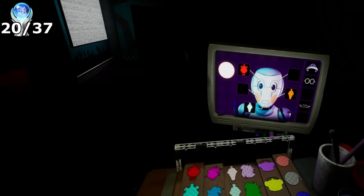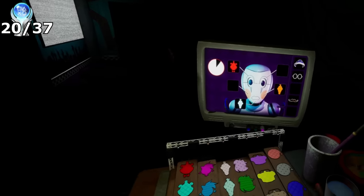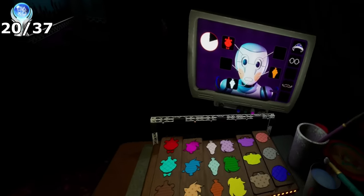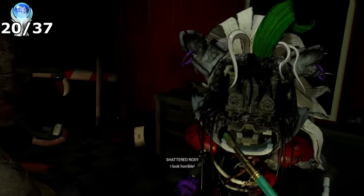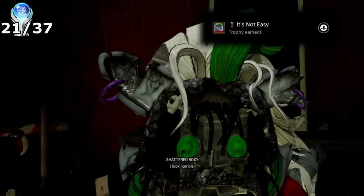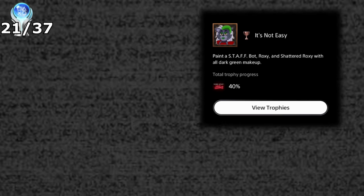Next up is a minigame I hadn't showcased until now — in the backstage called The Salon. These minigames have you decorating the staff bots, Roxy, and Shattered Roxy. You would see on the right screen what makeup colour to apply to each area, as well as the cosmetics. We unlock the trophy by playing every round and instead of following the instructions, painting the staff bot, Roxy, and Shattered Roxy with all dark green makeup. It's not easy.